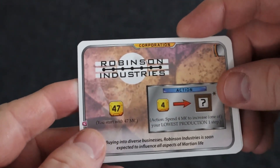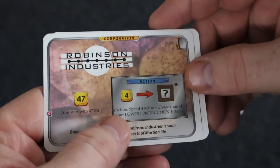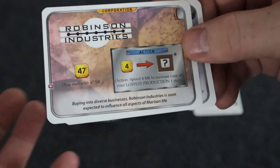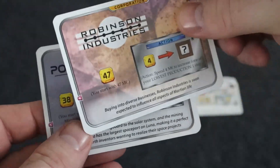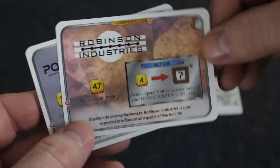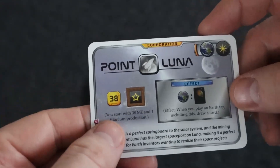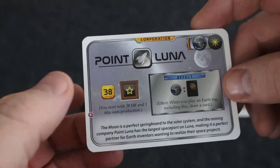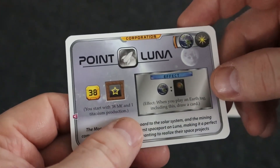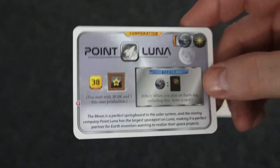Robinson Industries starts you with 47 megacredits. You can spend four megacredits to increase one of your lowest productions by one — you turn the card to perform that action as one of your two actions per turn. Point Luna gives you 38 megacredits and a titanium production, and whenever you play an earth tag — including this one — you get to draw a card, which is amazing.